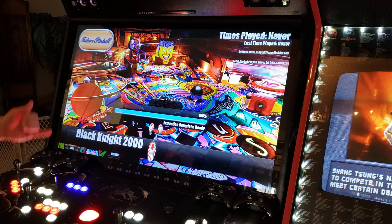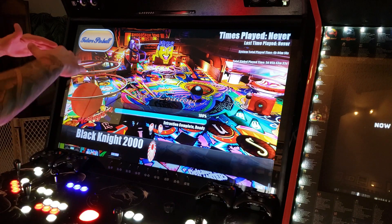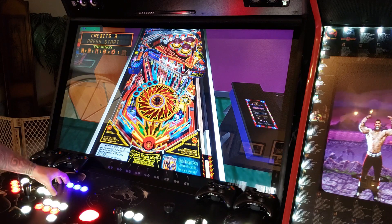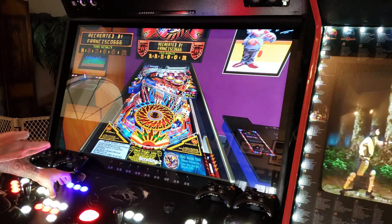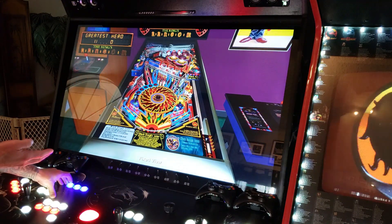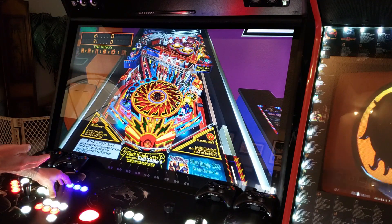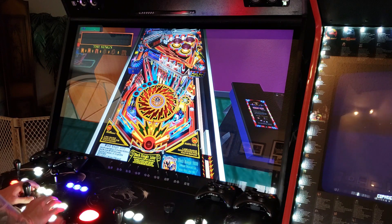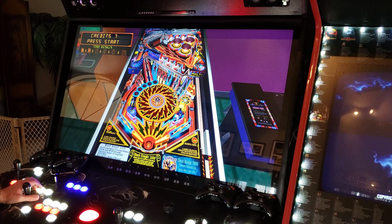I have mine set up so that when you open the table it starts with my favorite view — from the top where you can see everything really well. I'll show you the different angles: low angles, fixed full table one, full table two. Let's leave it on full table two for now. Throw some coins in — here we go.